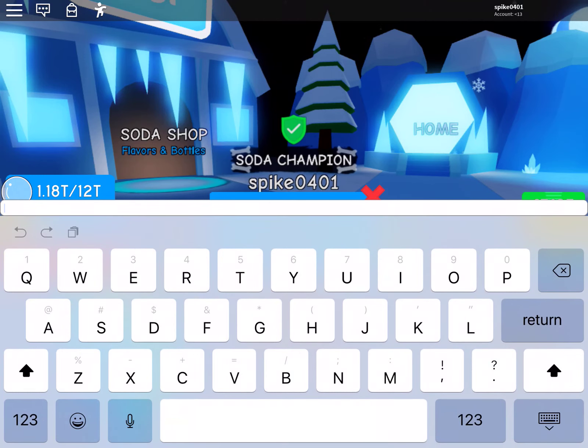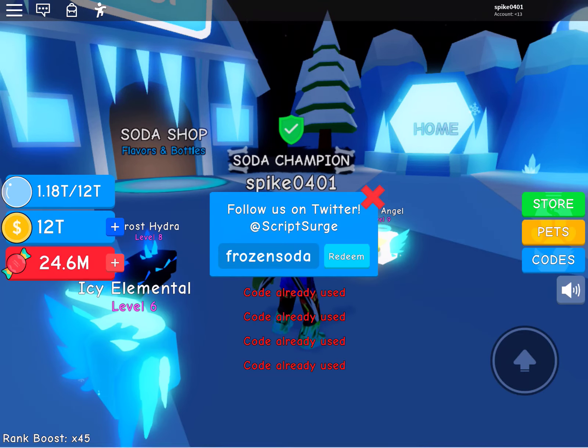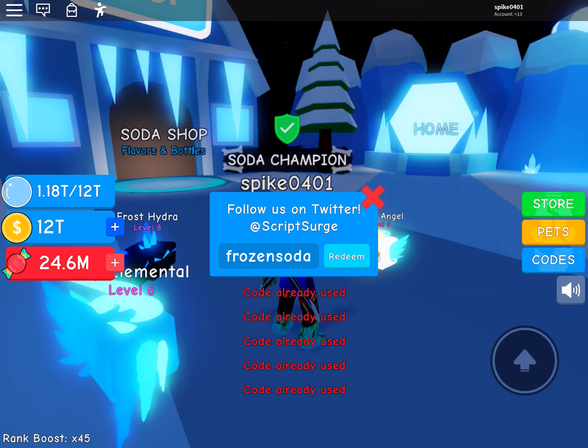Next we have — I think it's capital B, it's nice — I mean frozen soda. If it's wrong, then capital B. Code already used.